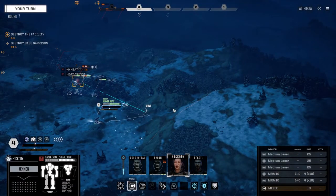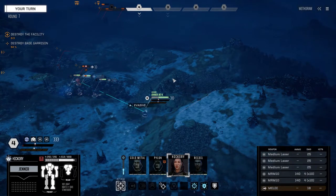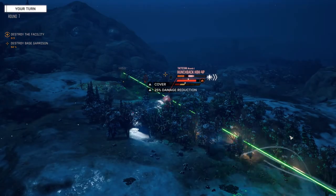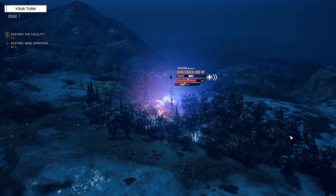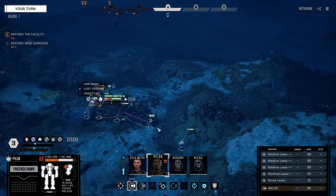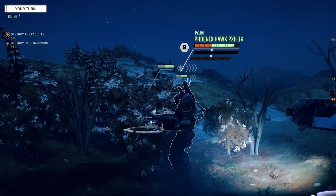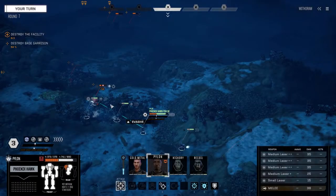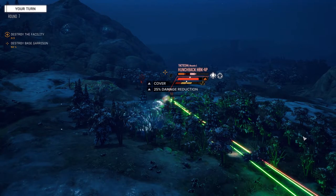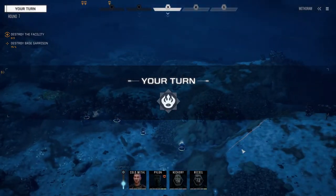Hickory, let's continue our movement up this way - once this Hunchback goes down that Atlas won't be able to see you. We want better chances to hit so we're going to unload with everything. One medium laser hit - and there's the instability we wanted! Pylon, let's see if you can finish this up for us buddy - maybe you'll get a bit of confidence back after this. Fire everything into this guy's side - nice shooting! Target eliminated - a little bit of payback.